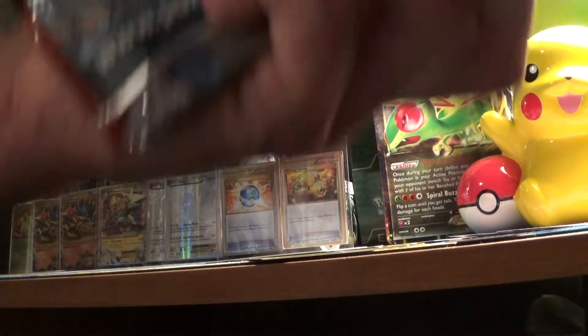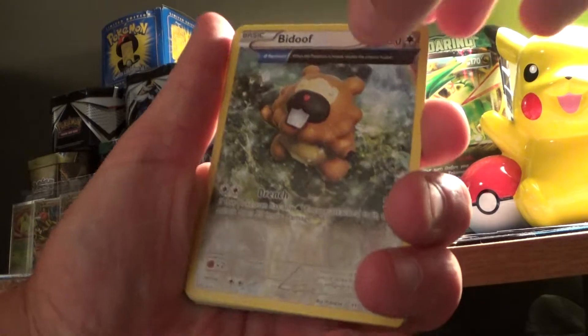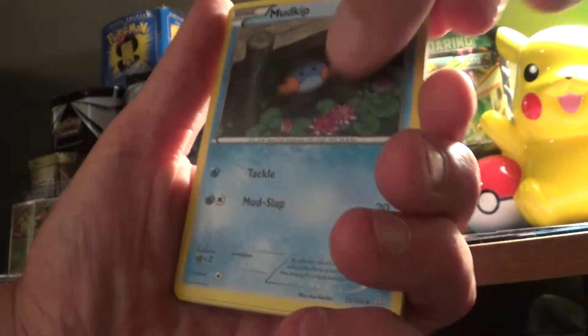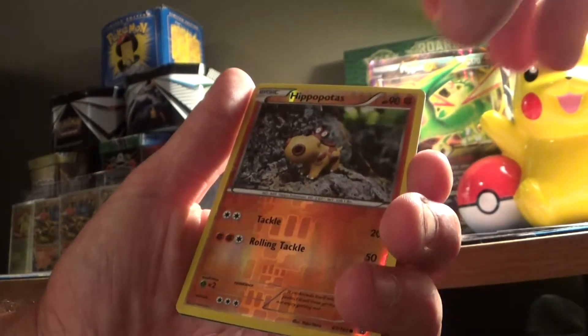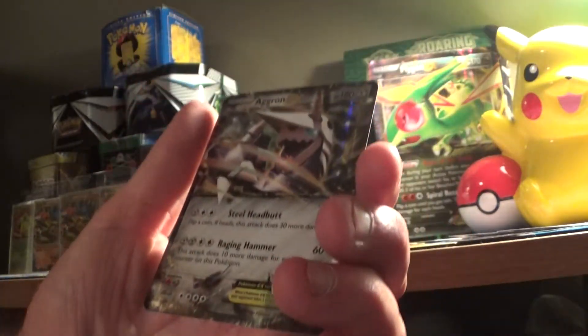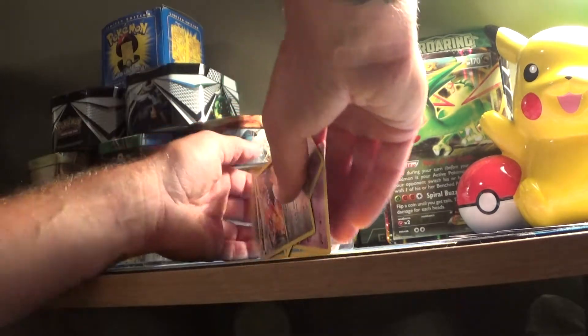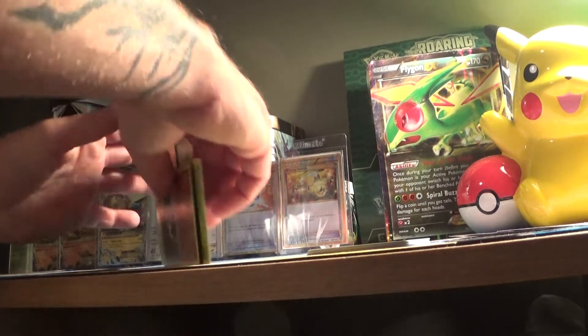Alright, next pack. I'm gonna open the Primal Clash because I'm still interested in Primal Clash. I need to get back into buying Primal Clash, especially since I pulled that secret rare that's right behind my hands here. There's a code card. Bidoof, Grovyle, Shroomish, Mudkip, Slugma — the reverse is a Hippopotas — and in the back, an Aggron EX! He's got something going on with those eyes.